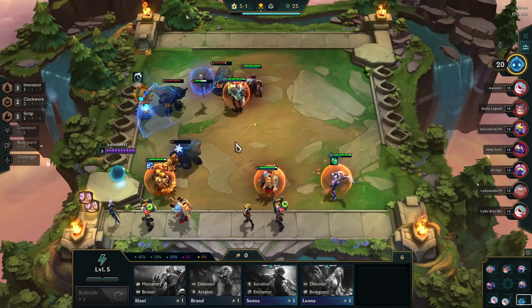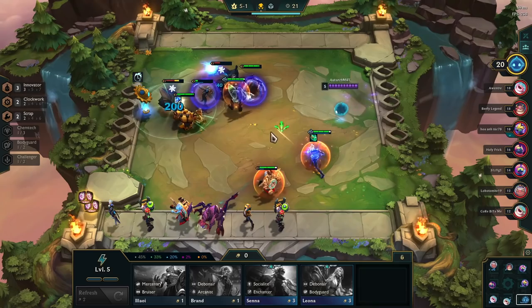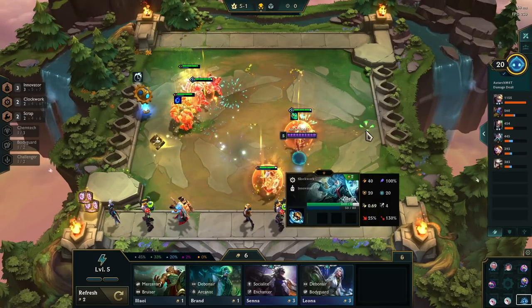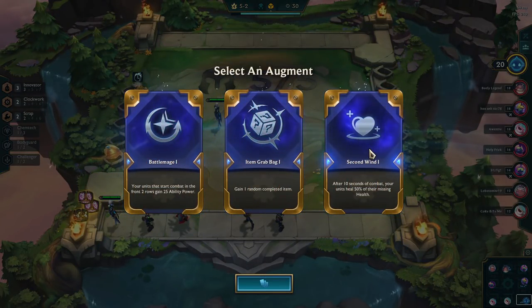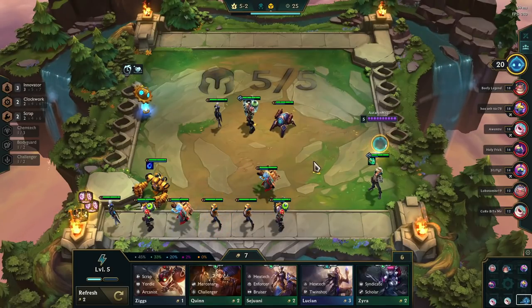I tend to find starting off with Innovator is a little bit better than starting off with Clockwork. I bring Clockwork in at round four so that I'll then have the Innovator Clockwork combo. It's worked very well in this game — haven't lost a match yet as we head into the second augment. Nothing fantastic here; I'll take the healing one and hope I can stay up as long as possible.